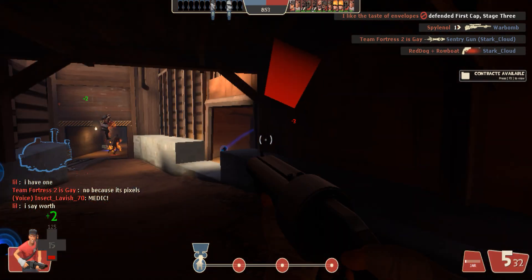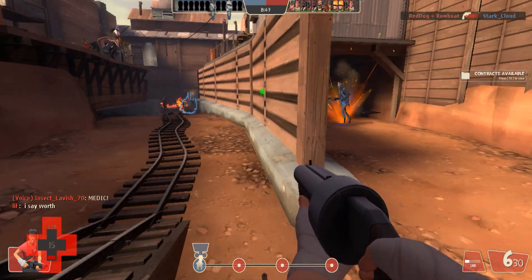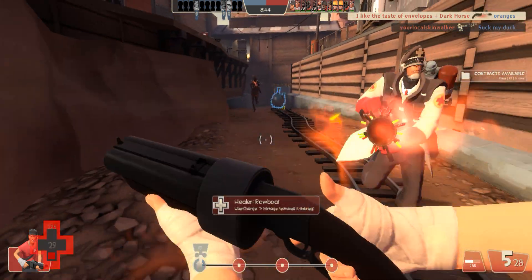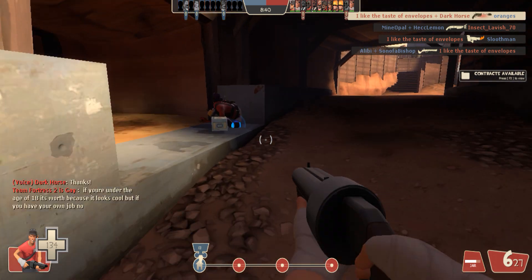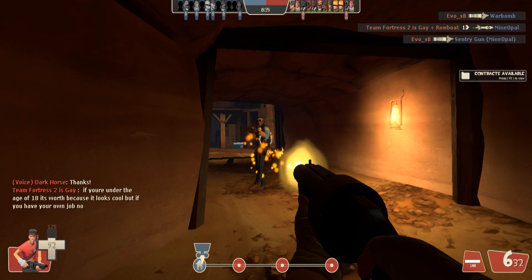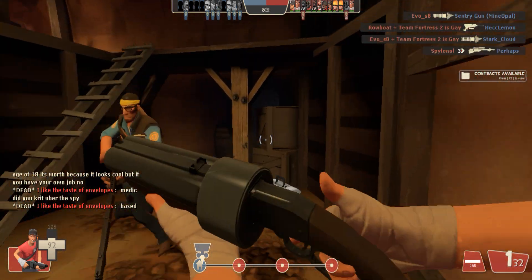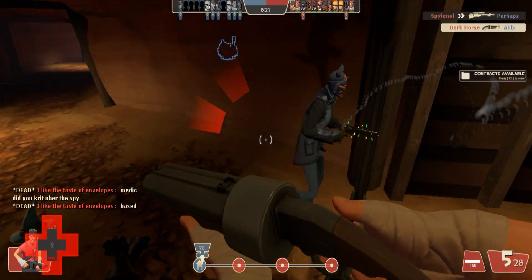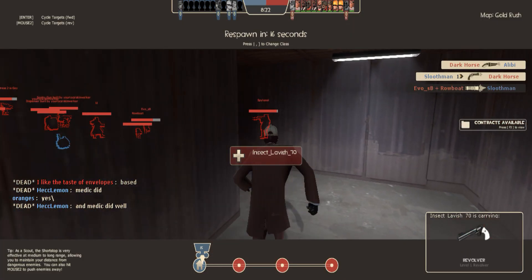I'm going to have to see if I can see any enemy players with anything. Not sure if I can or not. But here comes enemy Spy with crits. I think I got an assist though. Thank you, Medic. And I need to find anyone with a... Oh, that's a grenade. That's not a... You do not have it either. And I killed a sniper, but not the one I'm looking for. And I got taken out by that enemy Spy there.